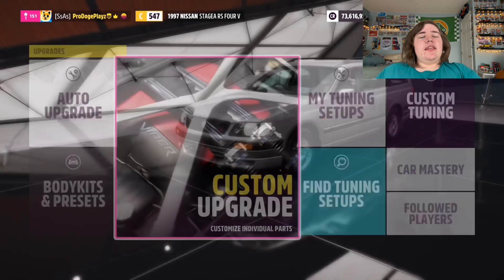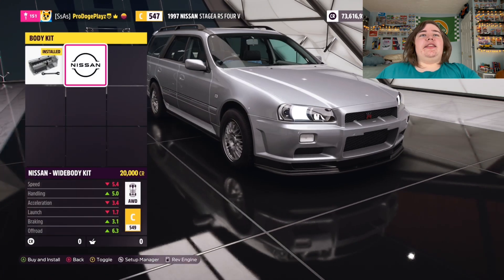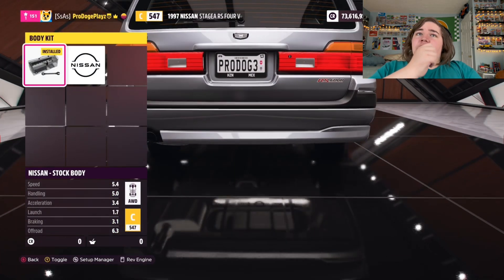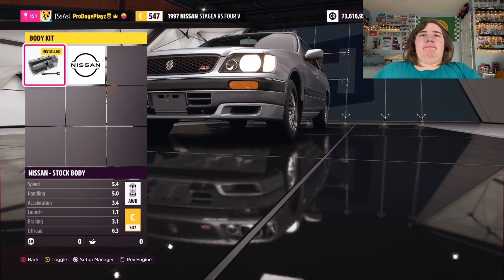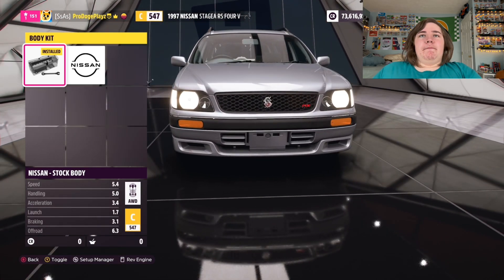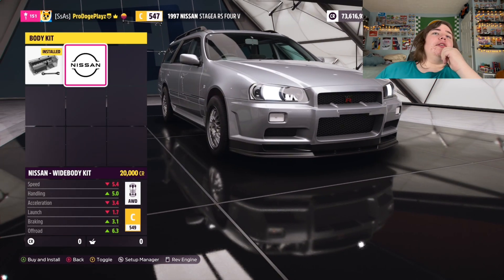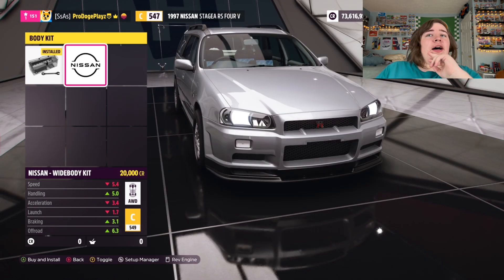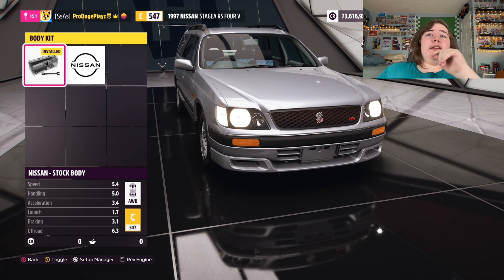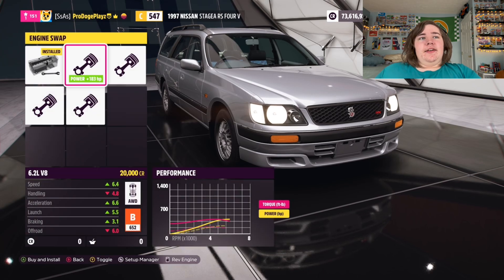Let's get right into the customization. I like the Stagia a lot — one of my all-time favorite cars. But I like this Stagia, not the one with the R34 front end. Because honestly, the R34 front end on this looks goofy. The Stagia with its own front bumper, its own front fascia and everything — that looks the best. This does not. This looks goofy. This looks ugly. I do not like it.